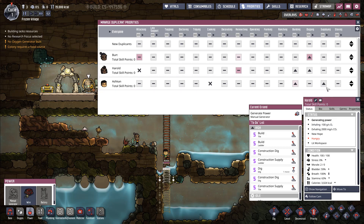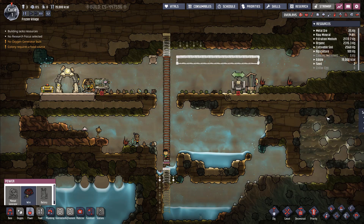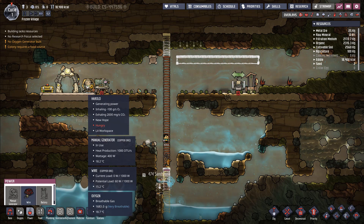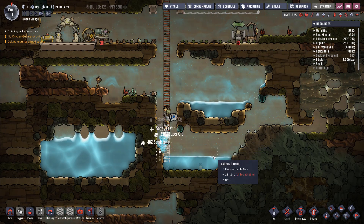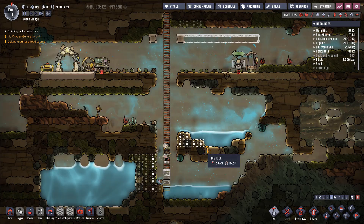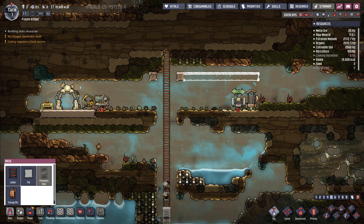Since Ashkahn also has athletics, we'll up the priority of supplying for him too. Now the dupes are going to dig out this whole area, and we can actually start building the outline of what the base will look like with some additional tiles.